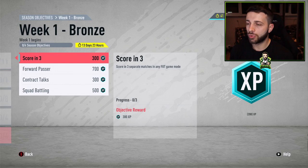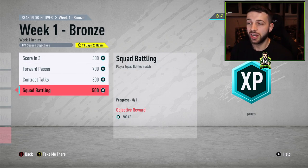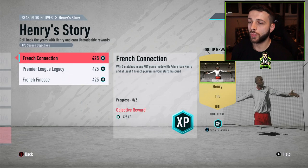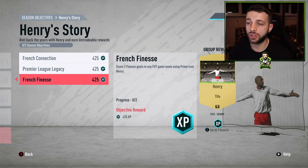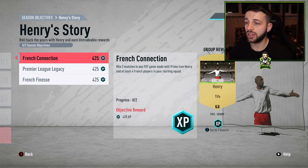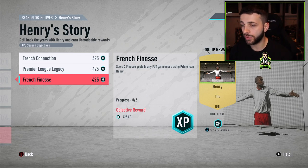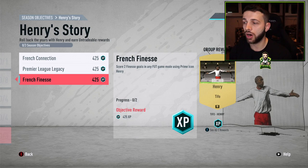Week 1 season objectives start off simple: score in three separate matches in any FUT game mode, assist using a forward, apply a contract item to your manager, and play a squad battle match — you don't even need to win it. To complete the Thierry Henry objectives: win two matches with Prime Icon Henry and at least four French players, assist in two matches with Henry and at least five Premier League players, and score two finesse shots with Henry. You can do all of these in literally two games, earning 425 XP for each of the three challenges plus a bonus of 425, totalling 1,700 XP.